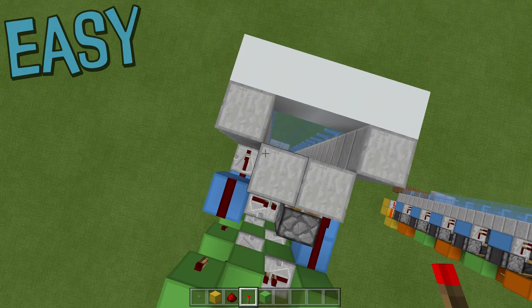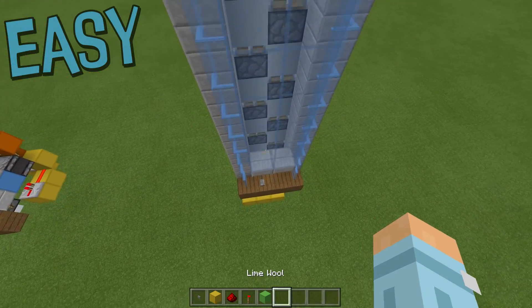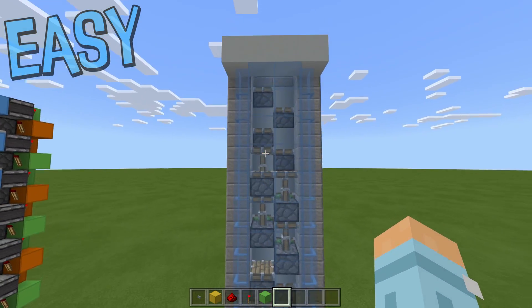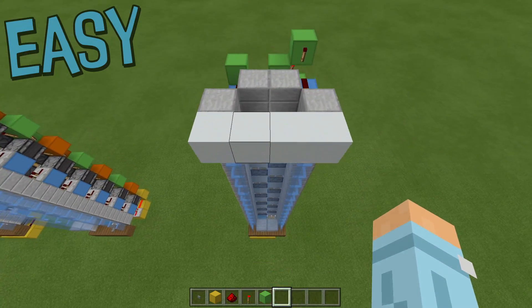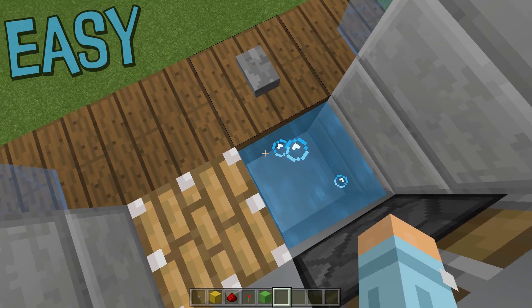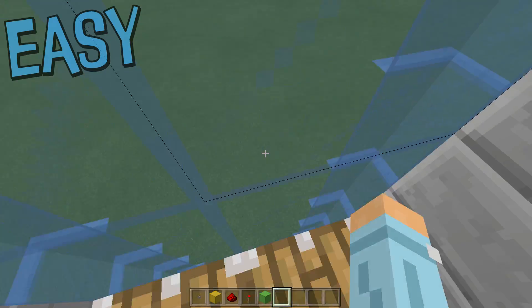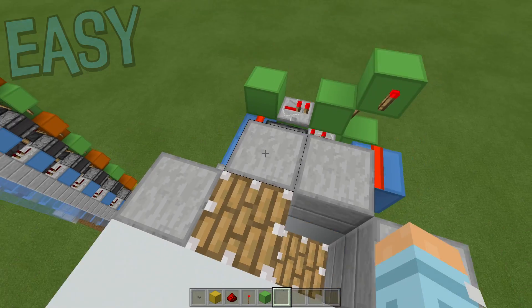And surprisingly you are completely done. When we come down here and press the button, as you can see our lift goes up very nicely and they all get attracted. Let's just test it out by standing in there. Beautiful.